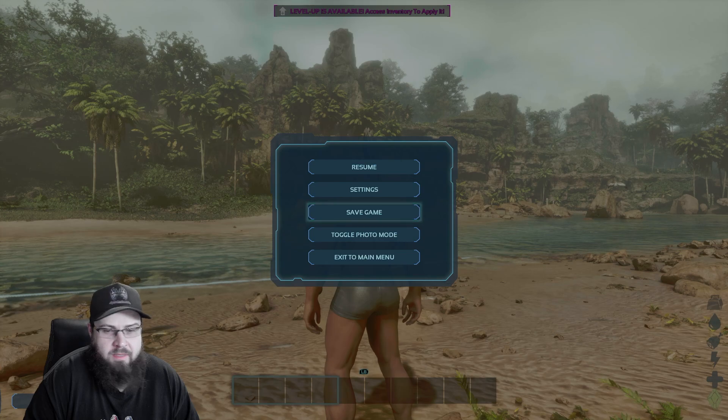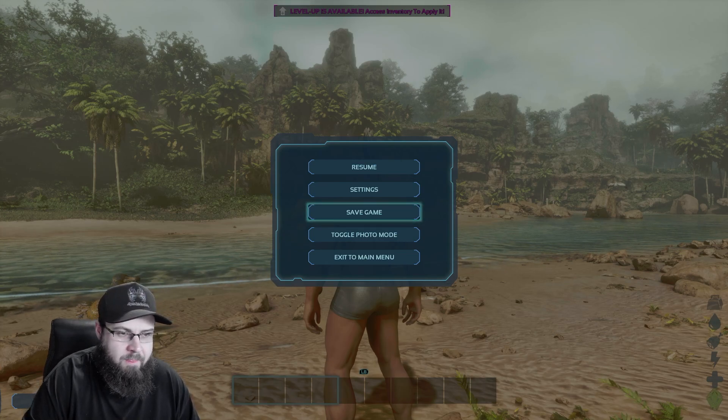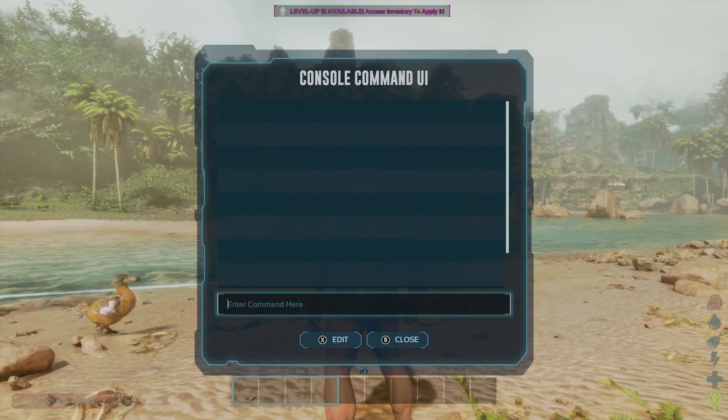When you go back, you can't see it — my face is in the way, let me just disappear real quick. There we go. Right there — Console Commands — you can see it. You bring this up and you can enter any command here.